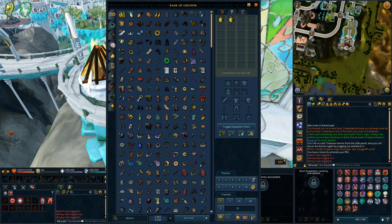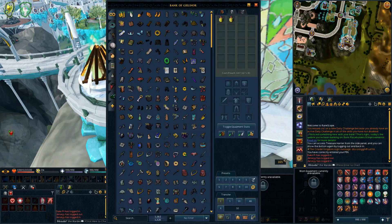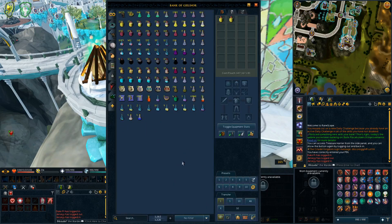Presets also have some other nice updates. If you have a preset with potions and you don't have a six-dose version, it will try to withdraw a five-dose or lower dose instead. That's good and bad — I can appreciate it for overloads, but you wouldn't want to go into a Telos high-enrage streak without full doses of your brews and stuff.